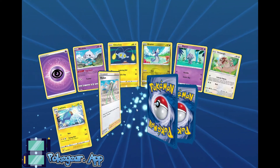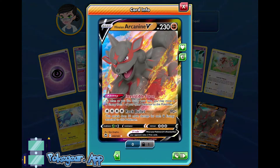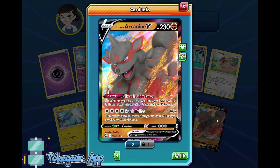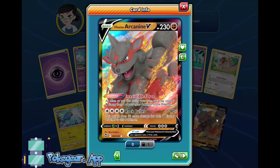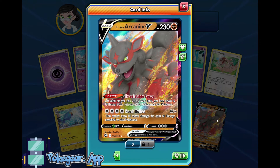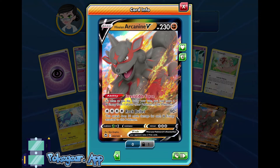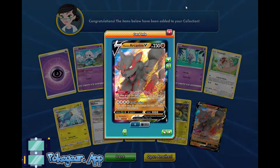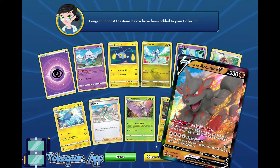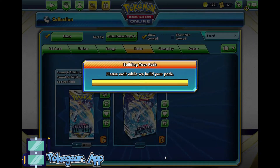Hissuian Arcanine V — this is good with Galarian Zapdos single-prize from Evolving Skies. Definitely something to keep your eyes peeled for. I did see a list about this deck, so we could definitely make this work. So many decks that I'm getting cards for that we can work with. We'll have to see going forward what we do with them.